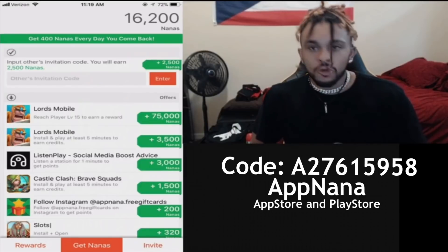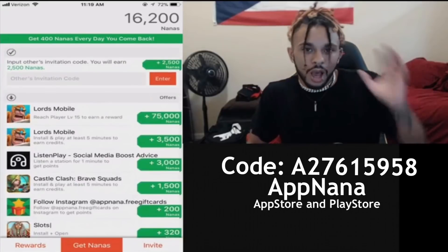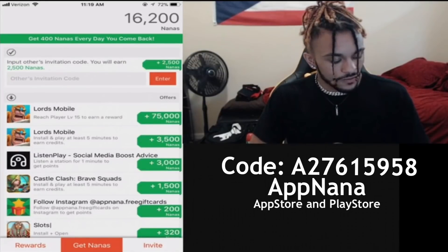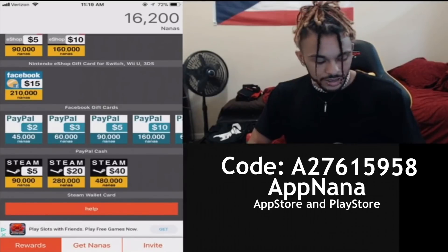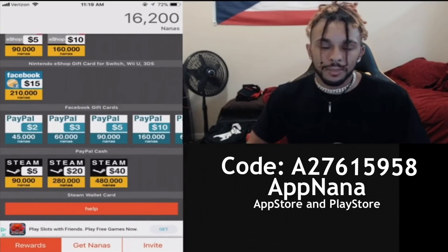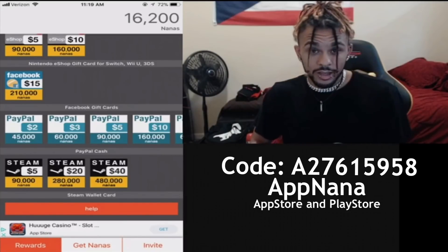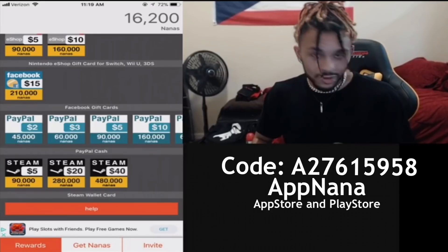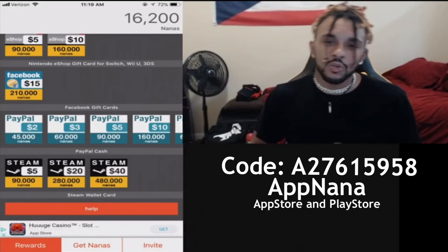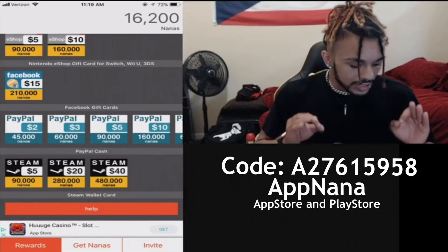Lords Mobile, for example — here's an array of stuff you can download. Lords Mobile gives you seventy-five thousand nanas. If you go over here to PayPal, sixty thousand nanas equals three dollars. So every time you download and play, you earn seventy-five thousand nanas, and you're getting three dollars — three dollars can buy you at least one or two cases and make you look nice in game.